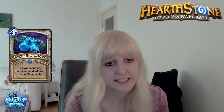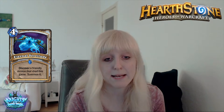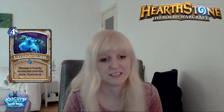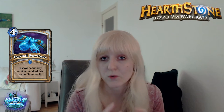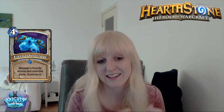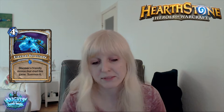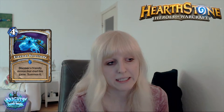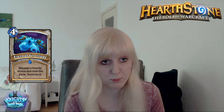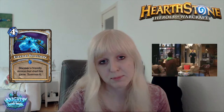Eternal Servitude. It's a 4-mana Priest spell. Discover a friendly minion that died this game, then summon it. That's super strong — it's like Resurrect with Discover, and that's what Priest always wanted. The main weakness of Resurrect was that it was random and you could get screwed by having played one weaker minion. With the Discover effect, you are able to get that big minion you want to resurrect. We're definitely gonna see that in Control Priests — I would be puzzled if not.